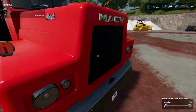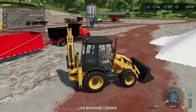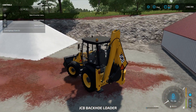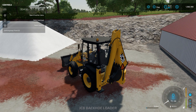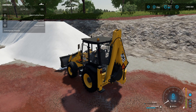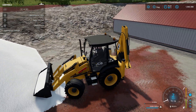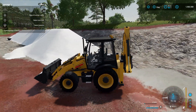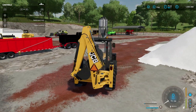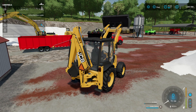The backhoe here works the same as the loader — it'll load just fine. If you want to go a little faster, this only holds about 2,500 liters, specifically 2,508, while the loader holds about a thousand more. She might be a little top heavy, let's see.